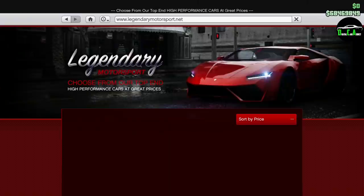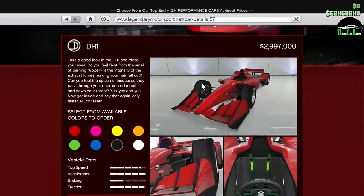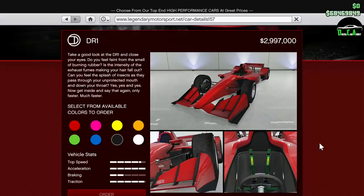What is up, Karatex? Welcome back to the summer special update for GTA. The next vehicle we're going to be customizing is the Declasse DR1 — a brand new open-wheel car. Absolutely gorgeous, and just shy of $3 million.